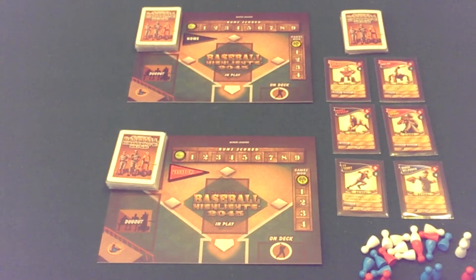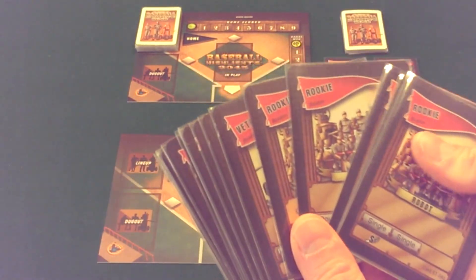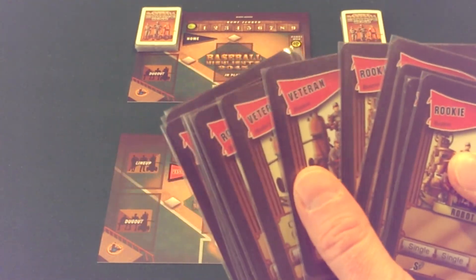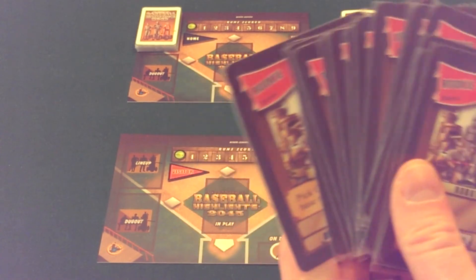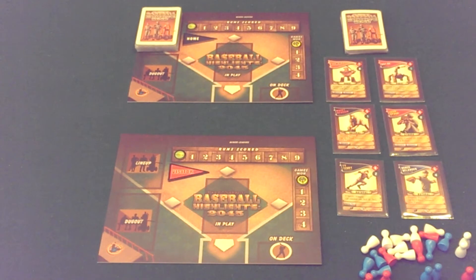When you sit down to play the game, each player takes a deck of cards representing one of four basic teams that come in the base game: Boston, New York, San Francisco, and LA. Each of those team decks has 15 cards comprised of rookies and veterans — unnamed major leaguers, but not the best players out there. Each team maintains their deck at exactly 15 cards for the entire length of a session of Baseball Highlights 2045.